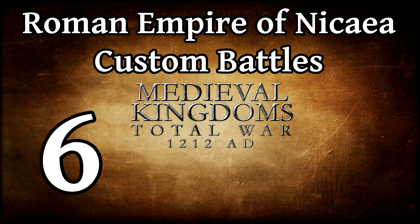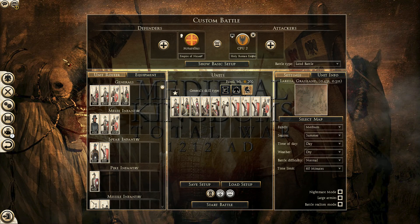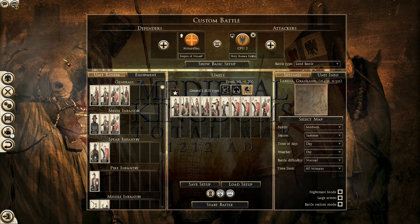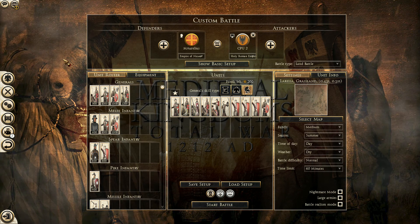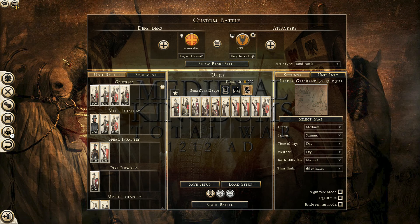Welcome back, ladies and gentlemen. I'm Marcus Aurelius, and this is Rome 2 Total War — the Medieval Kingdom's Total War 1212 AD modification. The last episode, the big battle with the Latins and Venetians versus the Niceans and the Cumens, was supposed to be my last episode, but it was suggested in the channel that I fight a fictional battle against the Holy Roman Empire, and I thought that'd be kind of fun. So I'm going to do that.